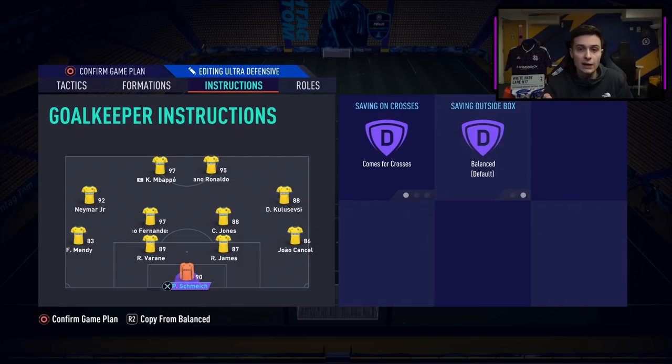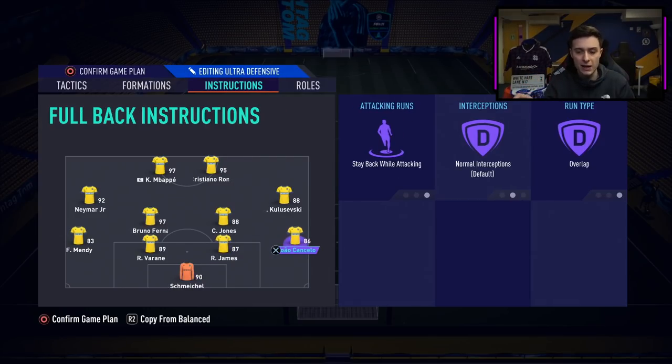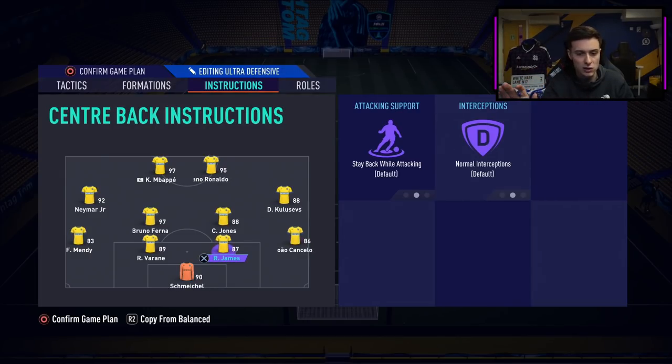Schmeichel I have on comfort crosses because a lot of people are using the R1 square cross, and I want my keeper to come out and punch it. I'd definitely recommend having it on in case people start spamming that cross against you. On the fullbacks — Cancelo and Mendy — I have them both on stay back whilst attacking and on overlap, so if my fullbacks ever go beyond my winger, I want them going around the outside. They don't have good enough weak foot or attacking stats to be underlapping. Centre-backs I do nothing — just stay back whilst attacking.